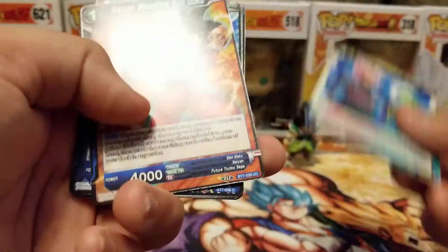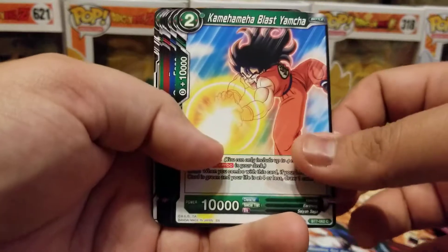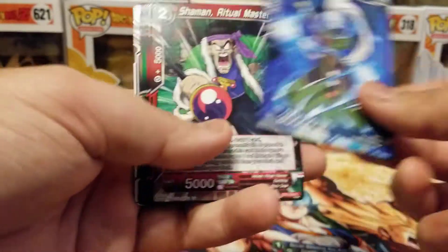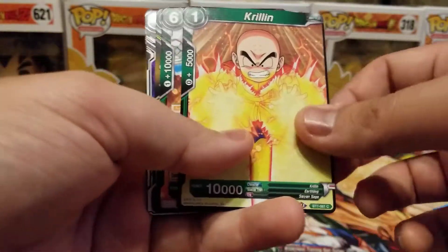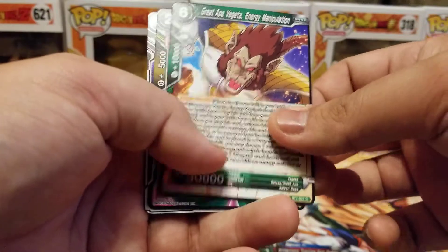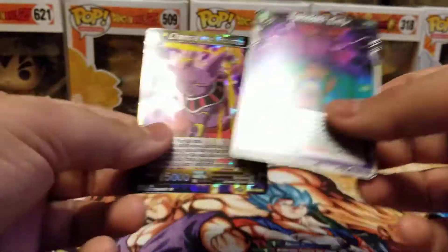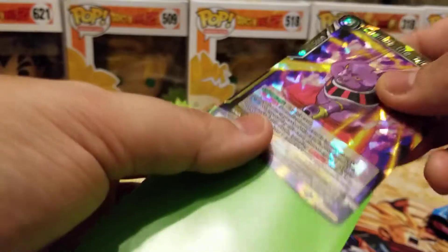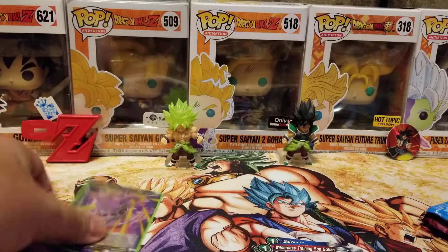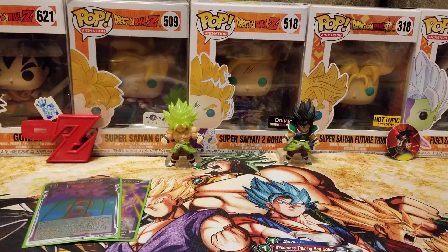I've never had people do pack-opening and returning them at my Target, so let's hope that doesn't become a trend. So we got Zero Mortals Plan, Bloodline Sengoku, Goasu, Zamasu's Master, Kamehameha Blast Yamcha, Vados, Shaman Ritual Master, Wilderness Training Sengohan, Krillin, Grade 8 Vegeta Energy Manipulation, Zamasu the Mastermind, Toki Toki City Foil, and Chompa the Trickster. Even if this pack was rigged, they gave us a pretty good rare. I still believe that goes for a couple bucks.